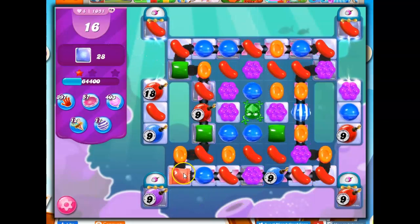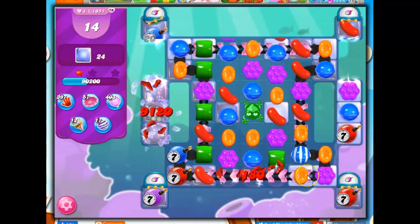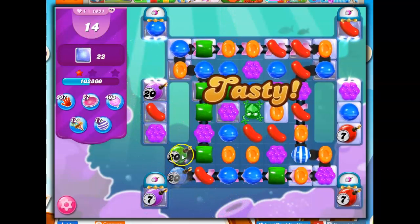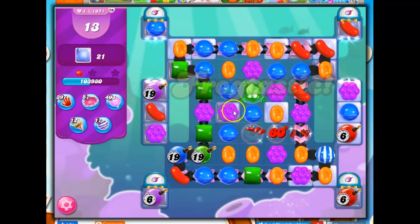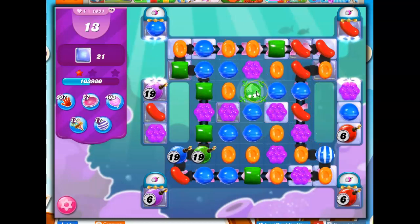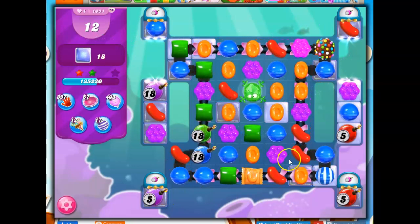I could go ahead and start matching up that frog, but I'm going to take a stripe first and see if this still exists in a moment. Let's do this. Now this wrapped candy is in a good position — if I do this, I blow that up, but if I can do it while it's here, it could hit this and this. I'm going to do this; I should have actually done it the other way.